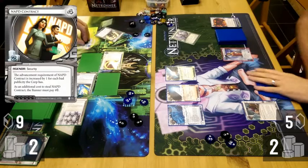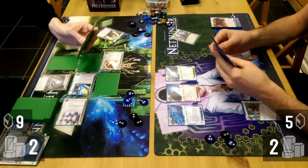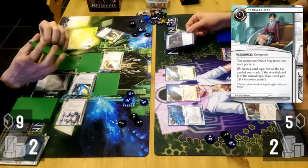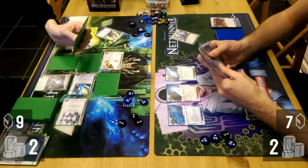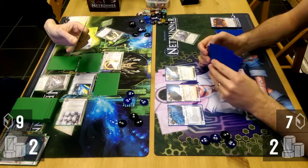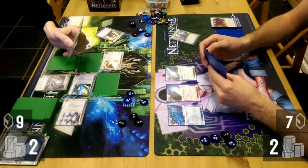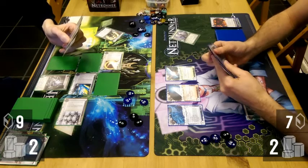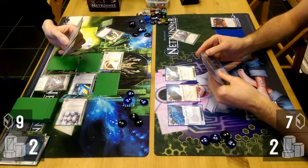James advances and scores out an NAPD, which is a good inclusion — I wouldn't have been able to afford to contest it; I was flying pretty close to the wind credit-wise. One of the downsides to Oracle May of course is that I show the events I'm drawing to my opponent. Since I'm doing it every turn it's probably not that big a deal — they're going to know that certain events are around: Account Siphons, Inside Jobs. They should be ready for those anyway, but it makes it abundantly clear what I have in hand.